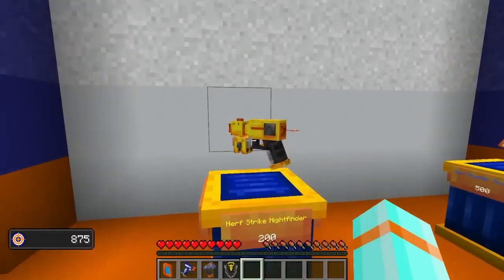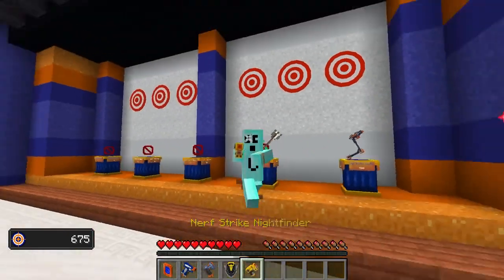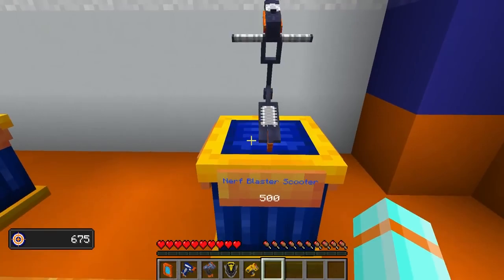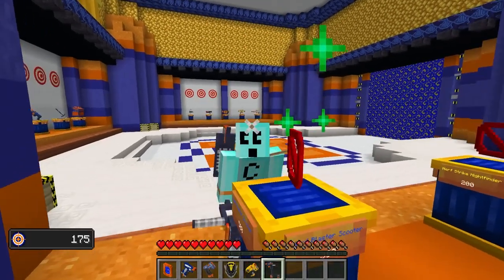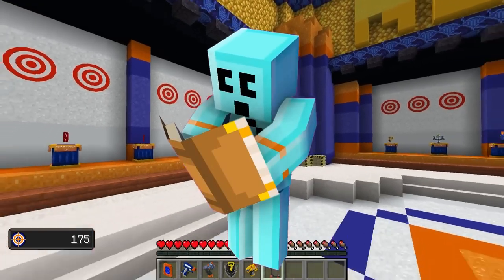All right, let's see what else we can buy, shall we? A nice, shiny, brand new Nerf Strike Night Finder — not a nerdfighter. It fights all those nerds. We can also afford the Nerf blaster scooter. Wow, I need to go back to school. Nerf blaster scooter — one day I will learn how to read. I have a literal arrow inside of my eyeball.